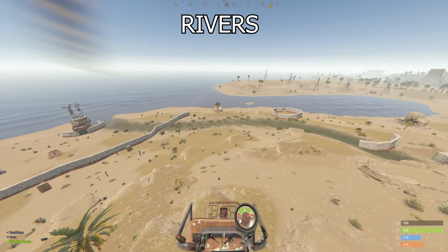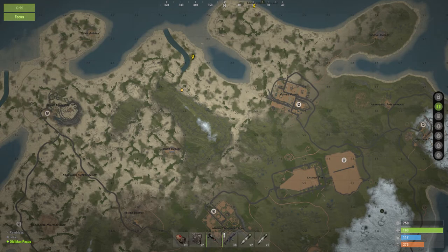Rivers. When I was brand new to Rust, I mistook a river for a road or a road for a river, but they're pretty obvious if you look at the color scheme. The rivers are a lot fatter, and that's what a river looks like on the map.